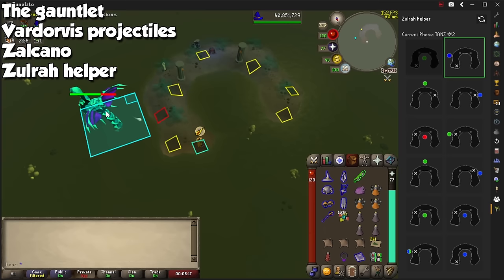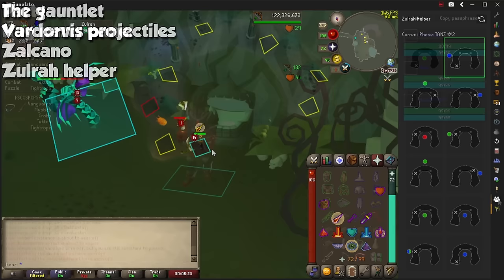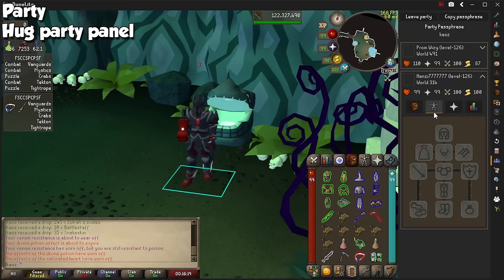You can see Zulrah Helper being put to the test on my Zulrah guide from a few months ago. And now a view specifically for raids. Both a Party and a Party Hub panel will let your team join a specific channel so you can see people's gear, inventory, and much more. Simply click on the Join button and pick a specific name for your party.